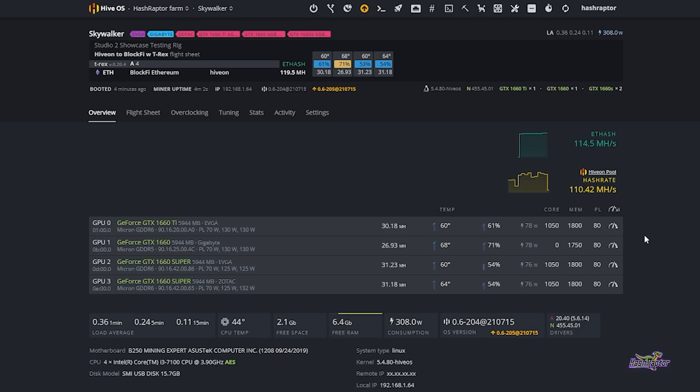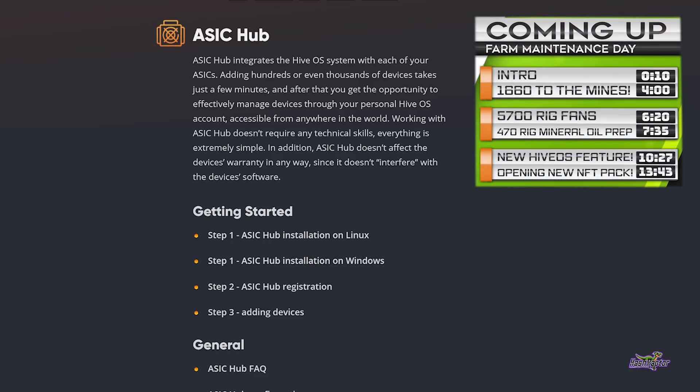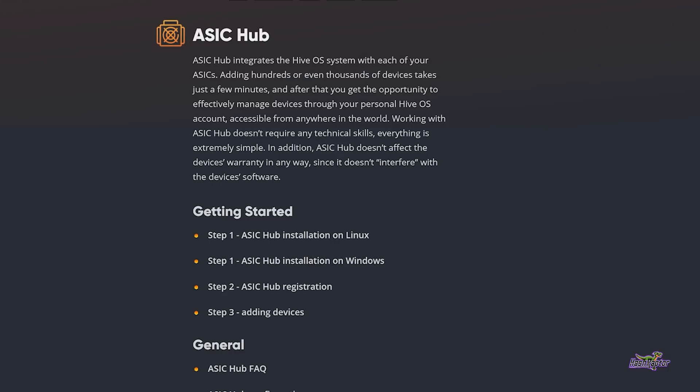While I'm in HiveOS — you guys are probably aware I have worked with the HiveOS team for a couple of years now and made the switch over. I really never look back just for the user interface and simplicity of managing the entire farm. They've been talking to me about a new feature called ASIC Hub. This is going to be pretty similar to what you're used to seeing with the GPU hub, but for your ASICs. Whether you've got a home farm or a larger farm, this is a pretty important update — you can now add all of your ASICs into the HiveOS interface.